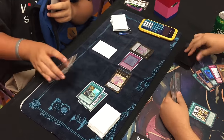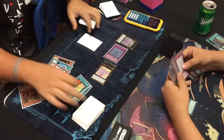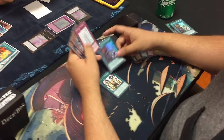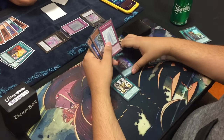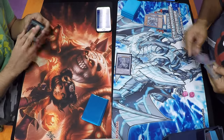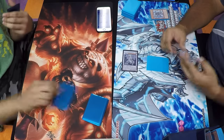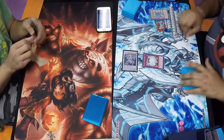Monsters aren't the only cards available in Yu-Gi-Oh! There are also spell cards and trap cards that can aid your monsters, or help you disrupt your opponent's plays. Spell cards are typically used during your turn, while trap cards have to be placed face down for one turn before being used, but they have the added benefit of being able to be flipped up during your opponent's turn.